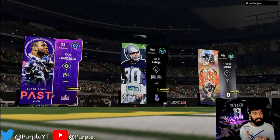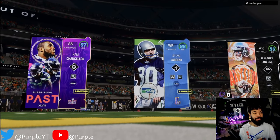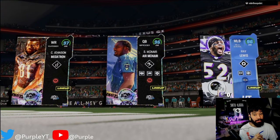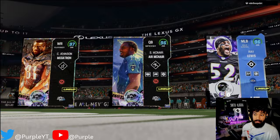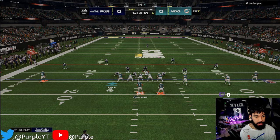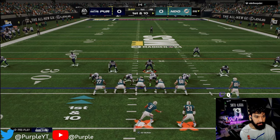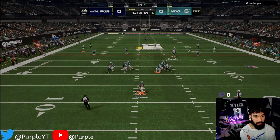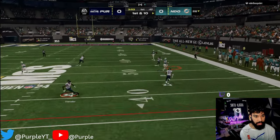Alright boys, game one right here — Cam Chancellor, Steve Largen, and Hester. Our opponent's got a serious team, this is gonna be tough. He's even got Icky too, not gonna lie this one's gonna be a challenge, but we'll try our best.